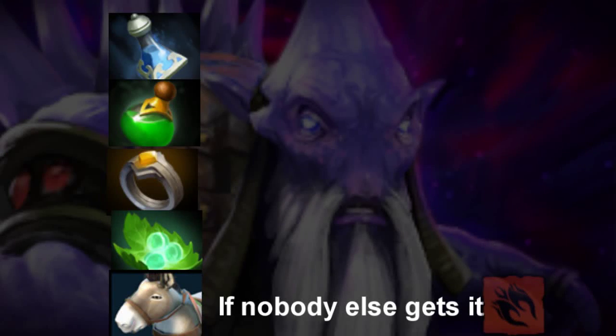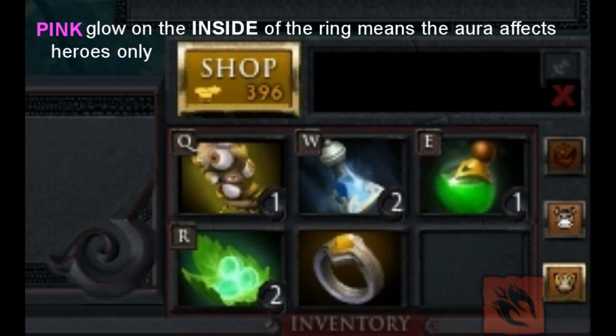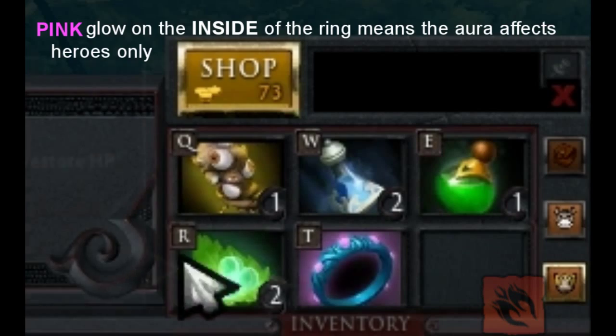As for starting items, I like starting off with a Ring of Protection, one set of tangos, one mana potion and one health potion. If my team requires it, I also get the Courier. If not, I save my remaining gold to get an early Ring of Basilius. The armour and mana regeneration aura are really good during the laning phase — just remember to set it to heroes only.